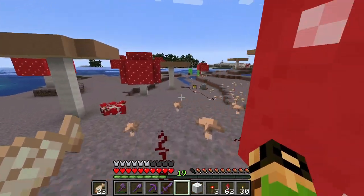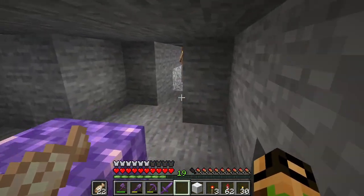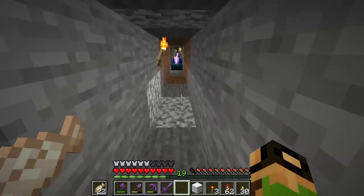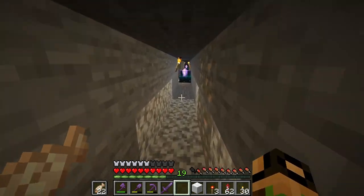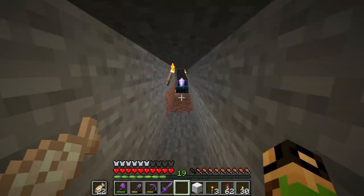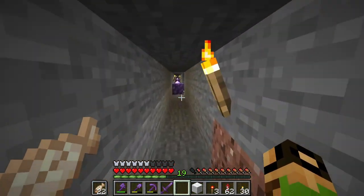And now this new wireless redstone. Observers are the slowest and most expensive. And honestly, with calibrated skulk sensors existing, I don't know why you would use observers to carry a signal anywhere. You would just use observers for regular observer things instead of as a line of redstone. It looks like these calibrated skulk sensors are the way to go.